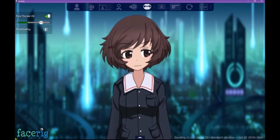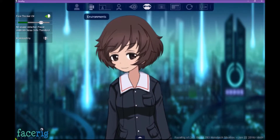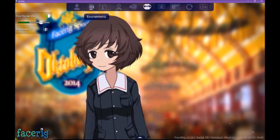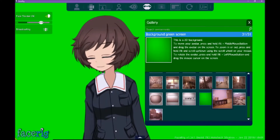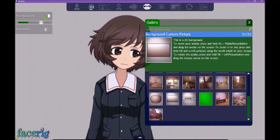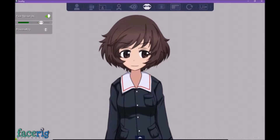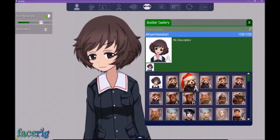You can also use it for Skype - when you video message people you can use this for Skype and such. You can even change backgrounds. For this one I think I'm just going to use a standard green screen. You can use it for calls with your friends while you play things like DnD or an actual game, like World of Warcraft, just to interact with each other this way.